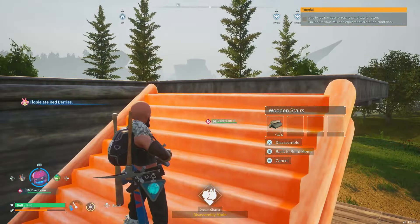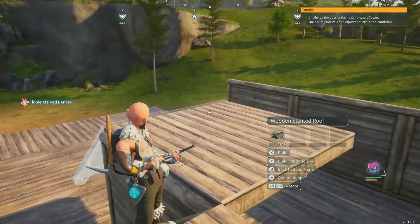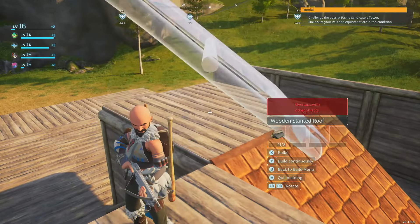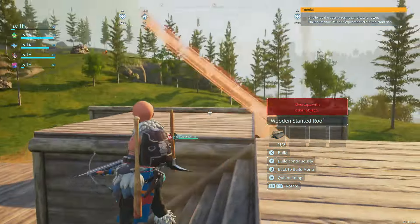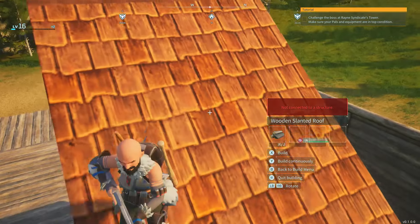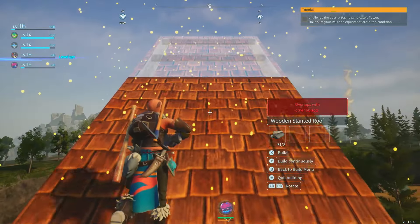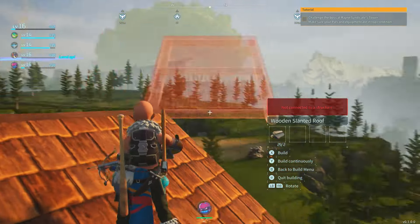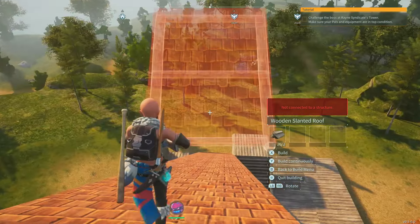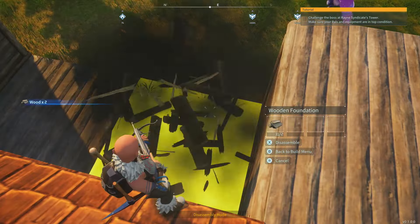Now, with the flat roofs, it's a bit weird. You'll notice that they won't build on this, right? Put that there, and it will still have trouble. You have to aim at another slanted roof in order to get it up there. And that's how you build with slanted roofs. When you're done, go back, deconstruct, destroy.